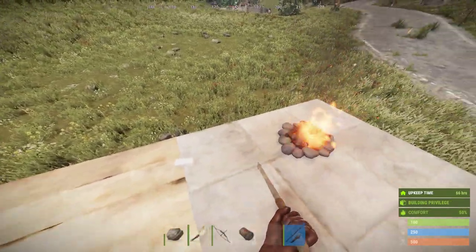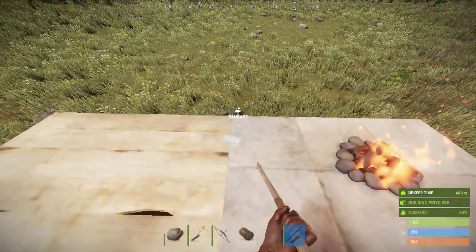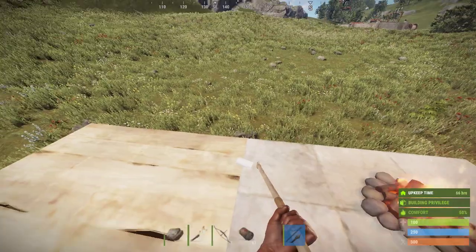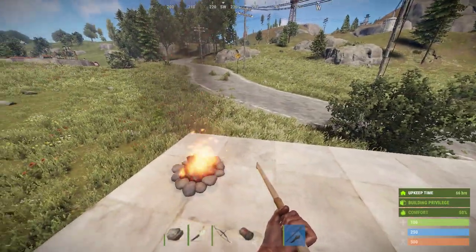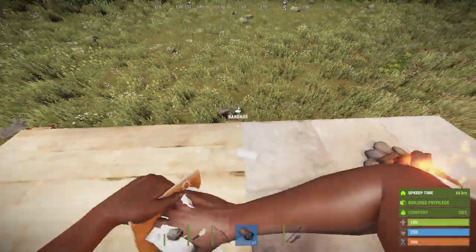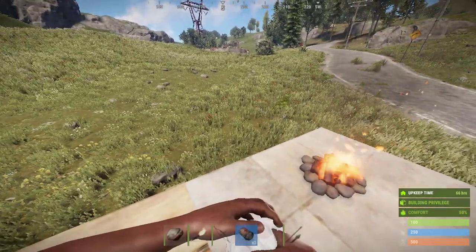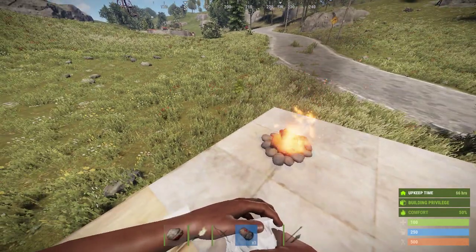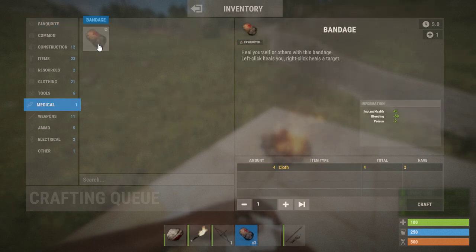Hi everybody, welcome back to Rust. In this quick video I wanted to show you how you can heal yourself in the early game, when you've just started off. These things here — you can just about see the bandages I've got in my inventory. These are the first things you really want to make. They are incredibly cheap to craft. To craft a bandage it's four cloth.